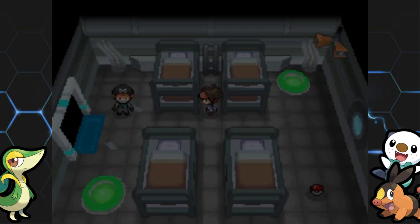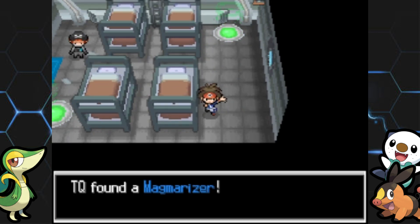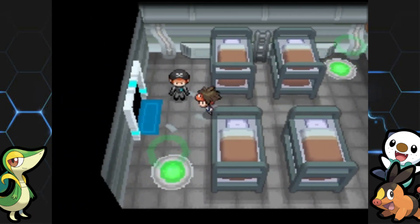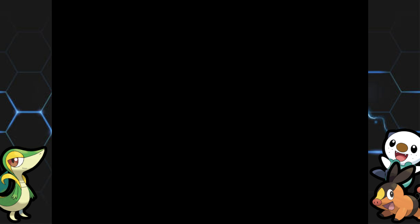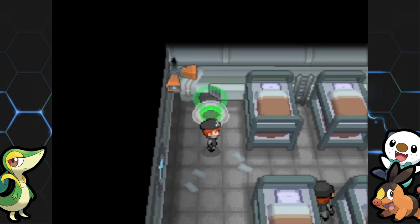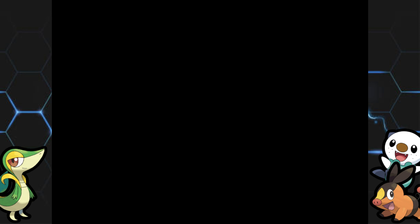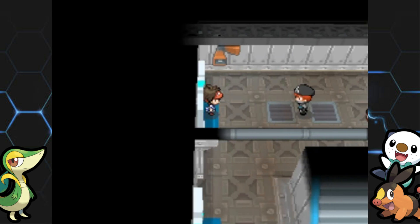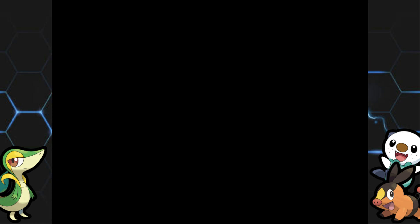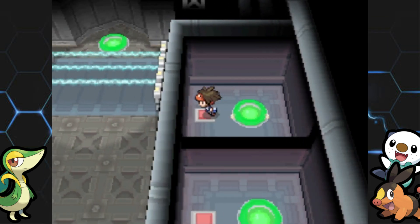The northeast room is the healing room. There's also an item down here — it's a Magmarizer. The grunt in here is nice and won't make us fight him. We're going to start in the northwest room, and the top-left warp panel is the first one to activate. That'll turn off one of the gates. First one down, three more to go.